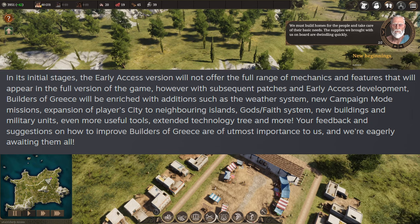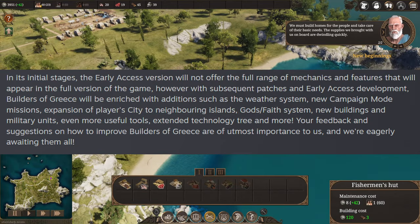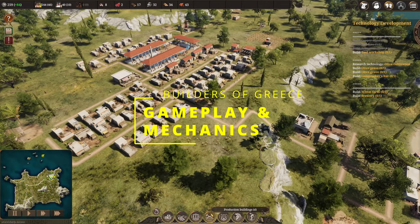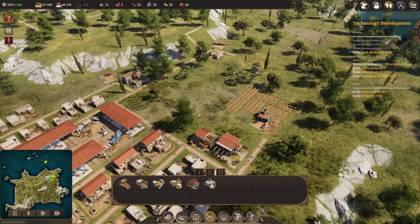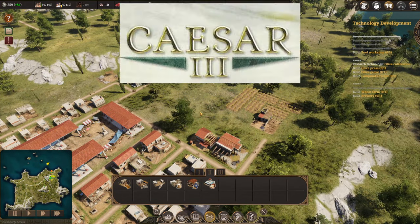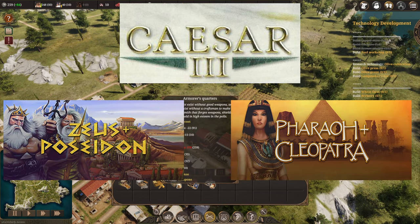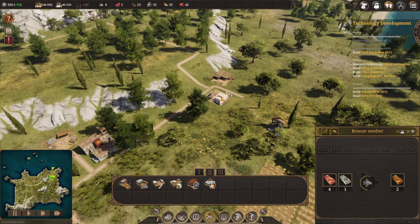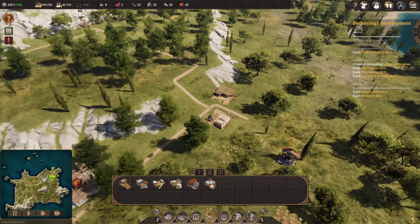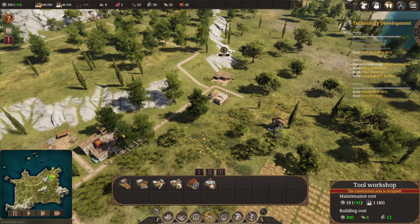They're looking for feedback and suggestions on how to improve the game so they aren't just guessing at what people are looking for. Let's talk about the game itself. How does it actually play? It plays a lot like an old style city builder — I'm talking games like Caesar 3, Zeus Master of Olympus, the original Pharaoh.